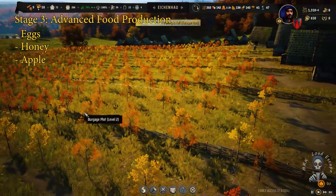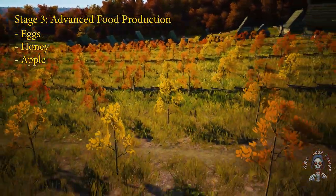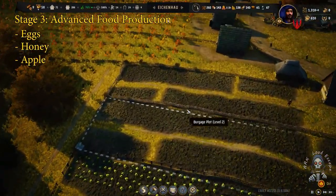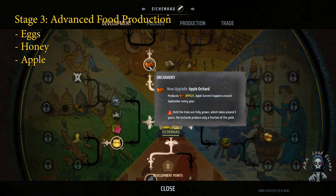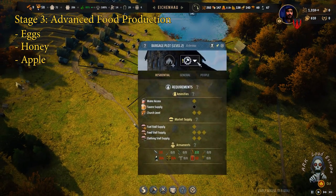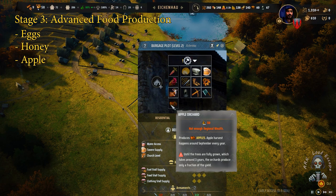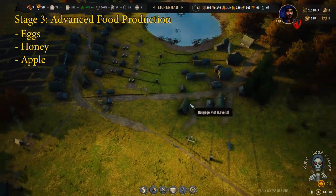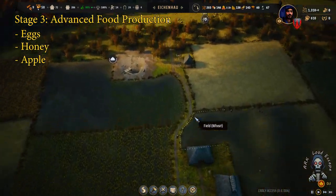You can find how to unlock apple orchard farming by going to the burgage extension and selecting apple orchard. It costs about 50 wealth, but it is not expensive in mid to late game. You can get plenty of that really easily by following my next tutorial about how to get wealthy really fast.